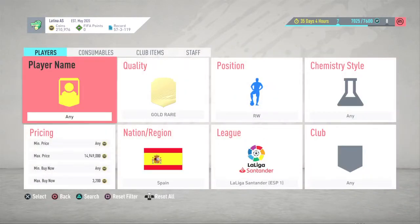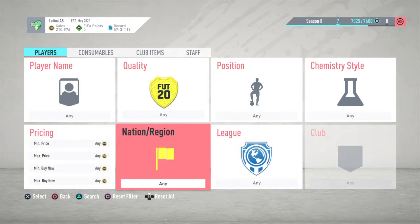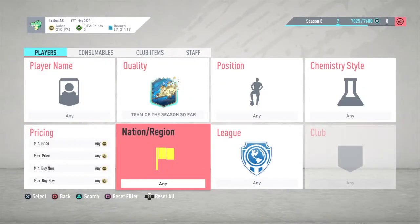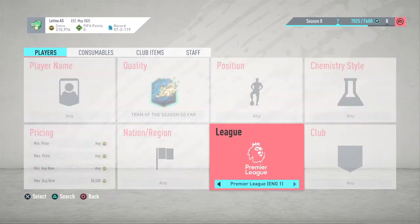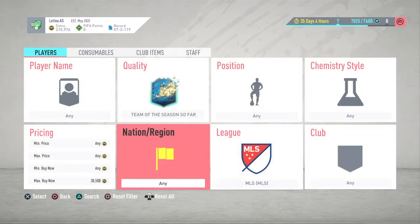We'll start off with the one that will create the smallest profit in the most time, so it will go from the worst to the best method I've found. The method that still gets you profit, however, isn't the best out of these three — is searching at 38,000, around 38,500, just depending on whereabouts the lowest one is. It's a TOTS for the MLS.